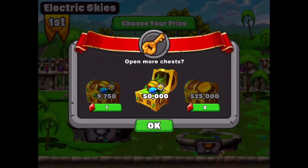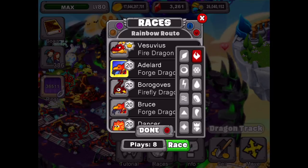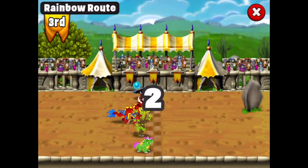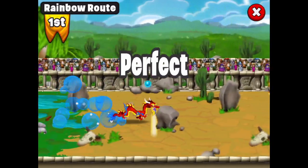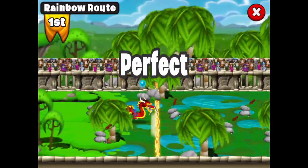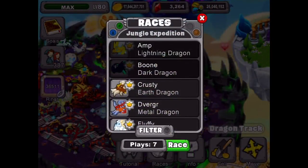We got one key - let's see what we get in this chest: 50,000 food, not bad at all. Let's do one more race - we got a filter, this looks like it's gonna be Pan Long because that's fire, earth, water, and air. The Pan Long dragon is gonna be racing in this one. Got the finger on the bar and look at him go, he is a fast dragon - no one can catch this Pan Long dragon, he knows how to race. He knows how to get first place with very little effort. Oh we got three gems, nice - that's a cool prize!